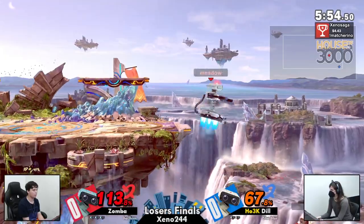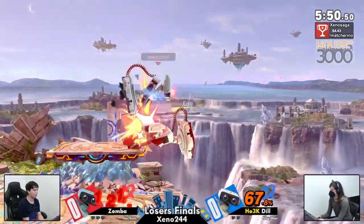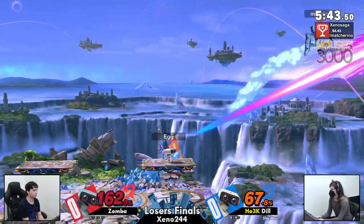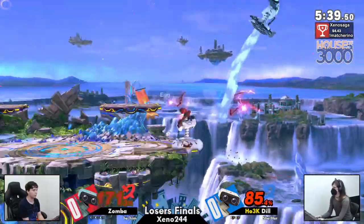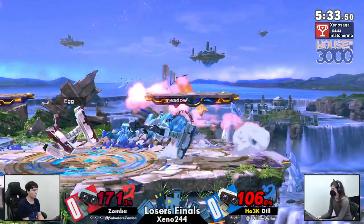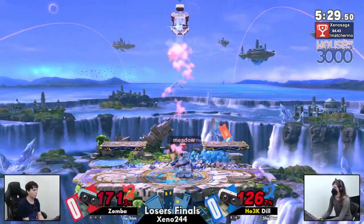A really good jab lock right there into the armor. Now Dil has to find her way back to the stage. Down throw - how's Zamba's smash? Catching it. Dil got that on lock. Dil trying to burner boost out again but instead just finding a laser to the face and another up air. Even with Zamba at 170, Dil has had to work so hard for this kill. Now has to mash for her own.